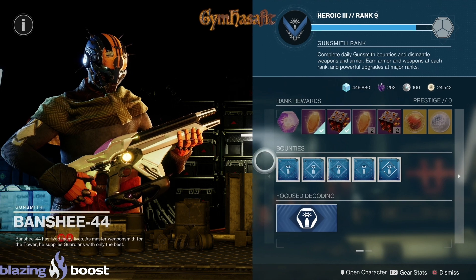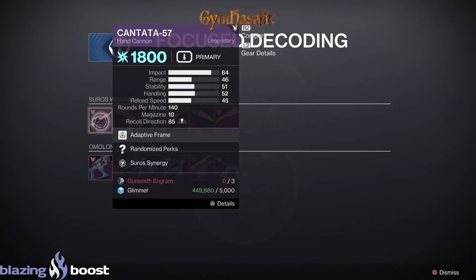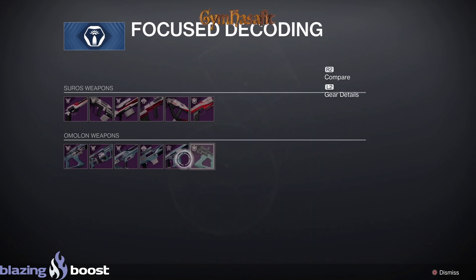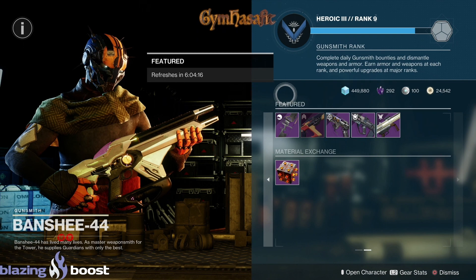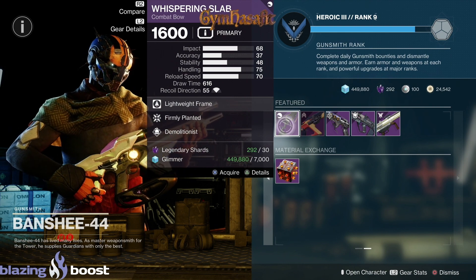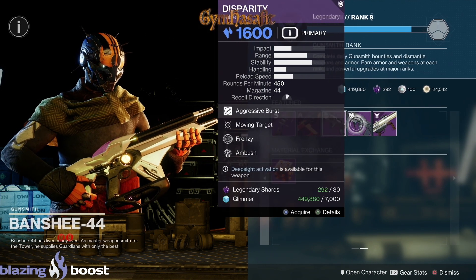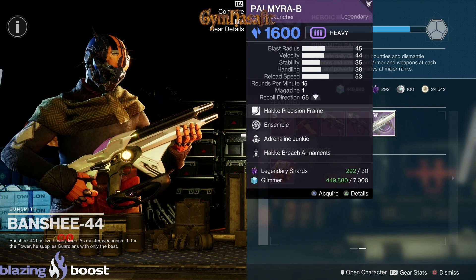Go to Banshee on all three characters and do these bounties — you'll get 12 enhancement cores every day. Focus decoding: we have Cantata, Syncopation, Fugue, Staccato, Pizzicato, Fiatura — those are the Italian weapons — then Arvindale, Amit, Galoo, Agma, Typhoon, and Snorri. Daily weapons change every day and refresh every six hours. Featured weapons include Whisper and Slab, Combat Boat, Timelines vertex fusion rifle, Bull Pecula hand cannon, Disparity pulse rifle, and Palmyra-B rocket launcher.